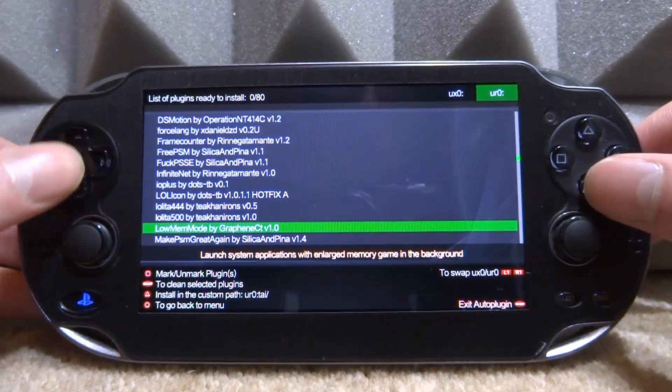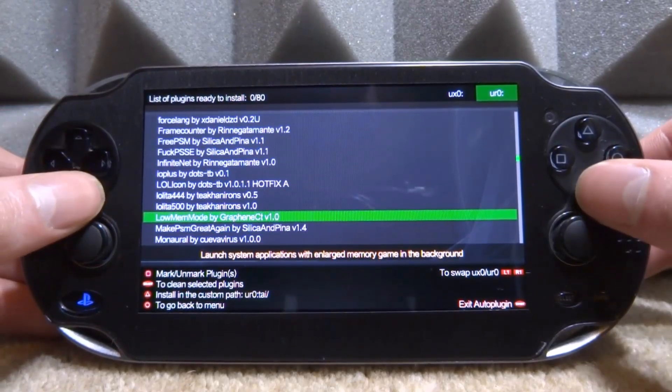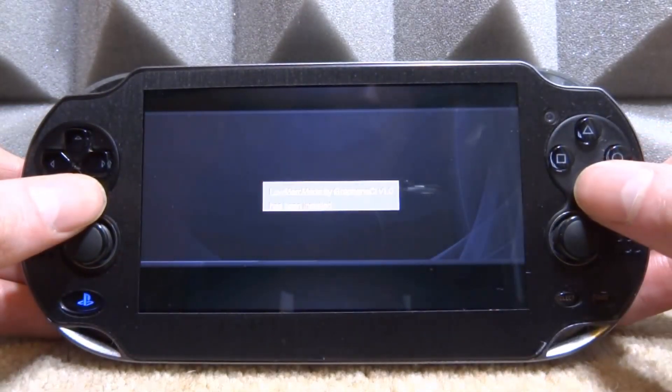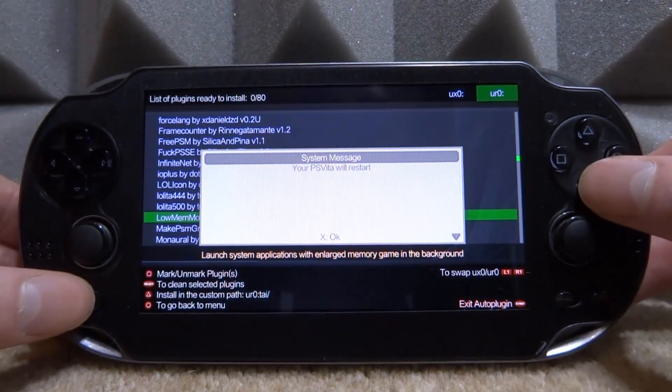It's actually called the Low Mem Mode plugin — stands for low memory. We're going to look for it: Low Memory Mode, it's right here, and this is the latest version. We're just going to press X, wait for it to install, then press Start to exit and reboot our Vita.